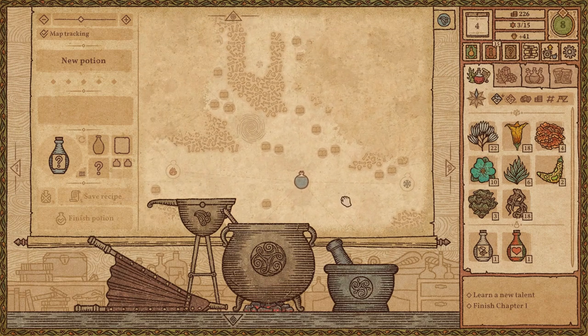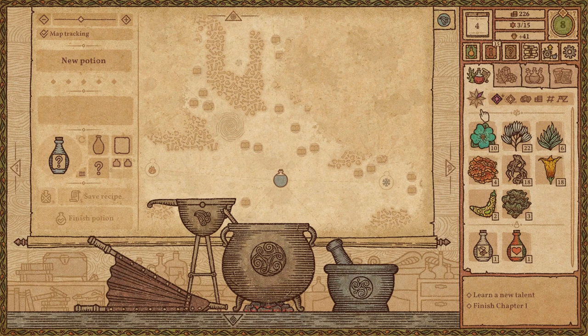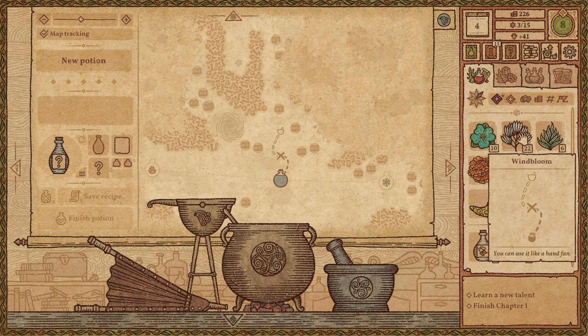Should we try to discover some new spells or something? Maybe potions. Because we have 22 winbooms, we can go far north.